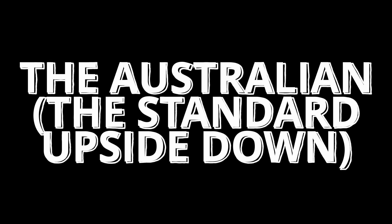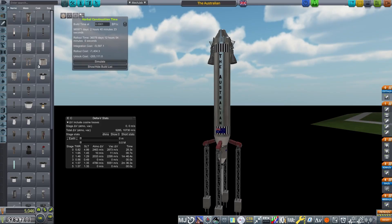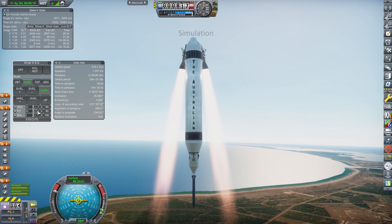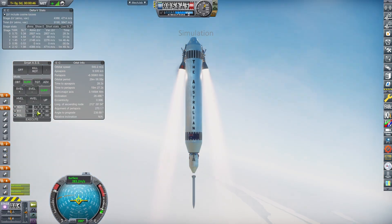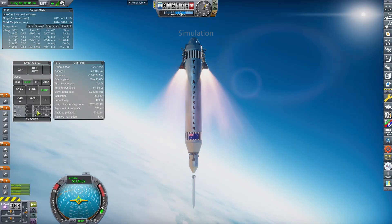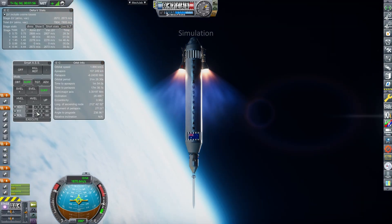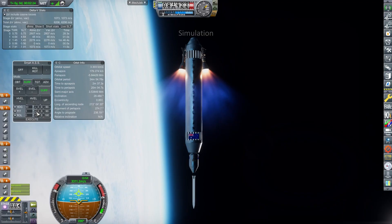I couldn't do a first launch vehicle video without including my favourite agency: Australian Research and Space Exploration, or ARSE for short, known of course for launching everything upside down. This vessel is essentially the exact same as the standard, just with the stages going from top to bottom, which in order to function had to have two of every engine on each stage. This made the vehicle much more expensive — in fact over double the cost at 5,046 funds. Not quite the most expensive vehicle on this list, but it's certainly getting there.